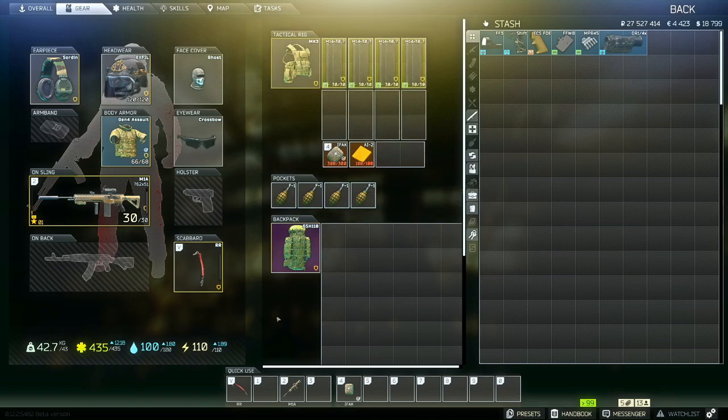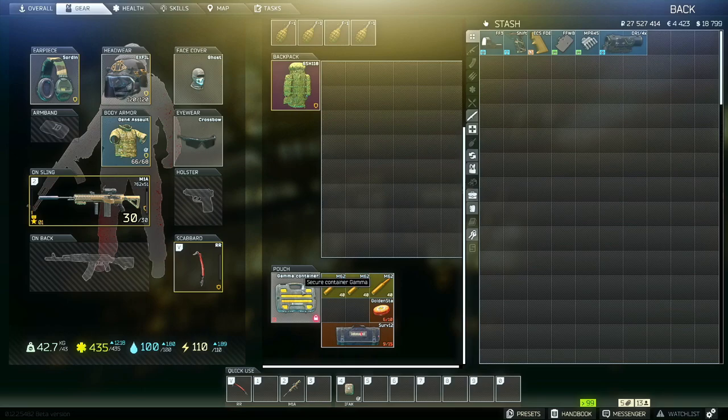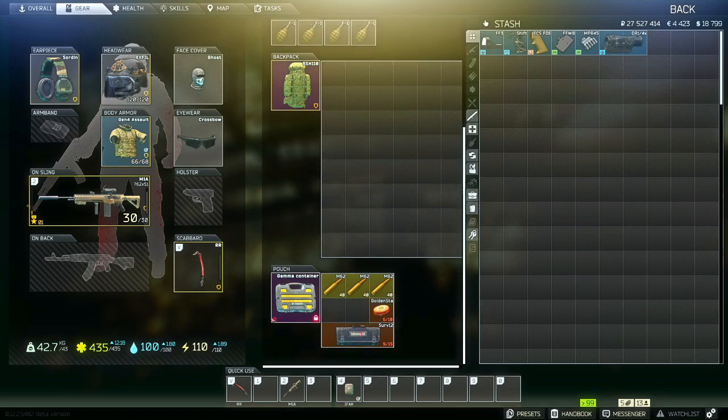When you're starting out you won't have any of this — it's all stuff you earn or buy from vendors. Probably the most important thing about Tarkov is the pouch. You're going to lose everything on death outside of your pouch. If you bought the highest version of the game you'll have a gamma container. If you bought the standard version you'll have an alpha, which is only four slots. The in-between version — I think the $60 version — gives you a six-slot container.